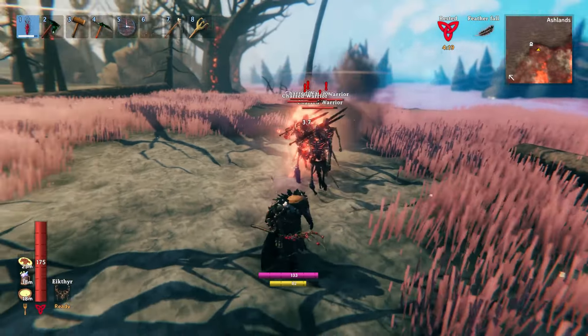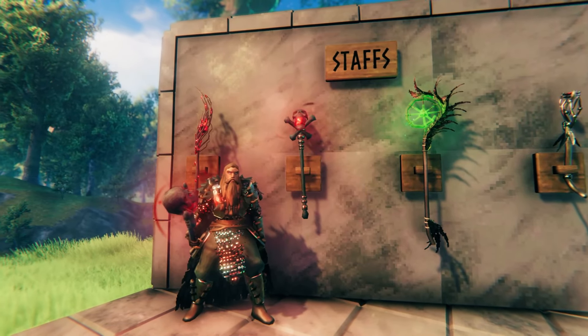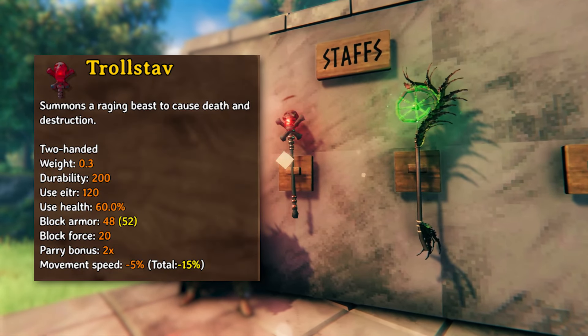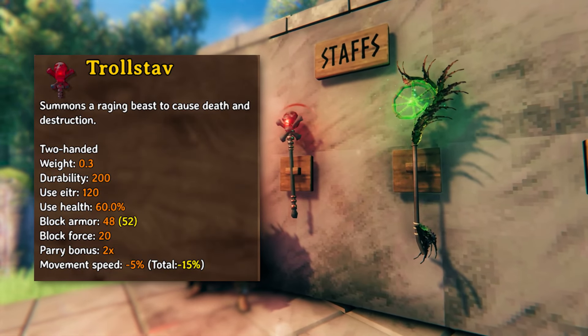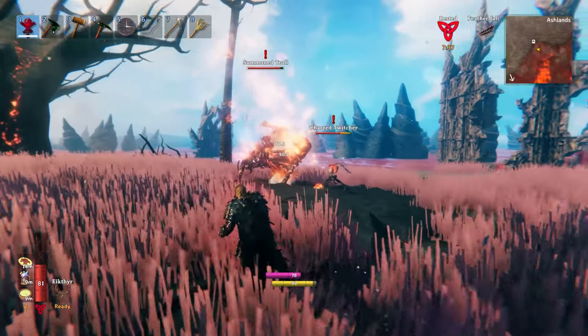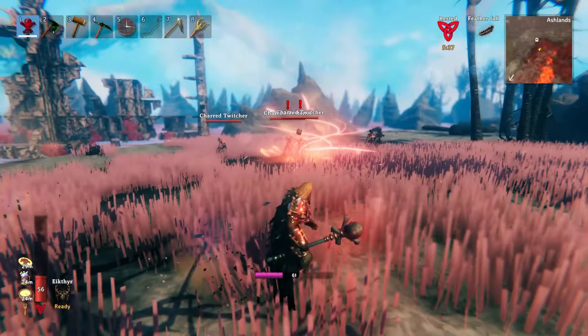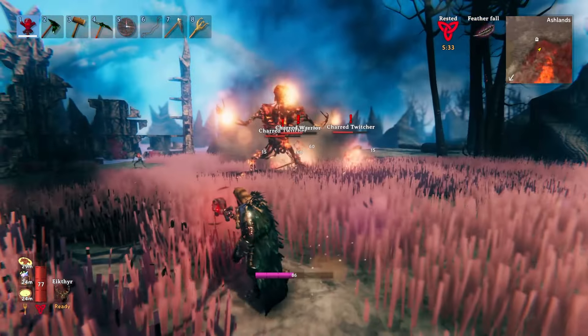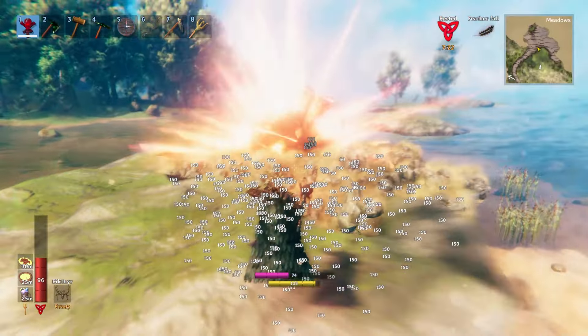The next staff on the board is my personal favorite, and it's the Troll Staff. Just like the name implies, this staff allows you to summon a massive Ashlands troll for 120 Eitr that will wreak havoc on any enemies in the vicinity. As it summons, a massive boulder comes crashing down with it, which does a huge amount of damage to both enemies and the environment, which can actually make this a considerable weapon of choice when farming nodes or trees.